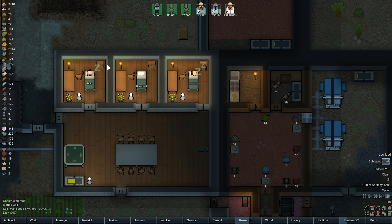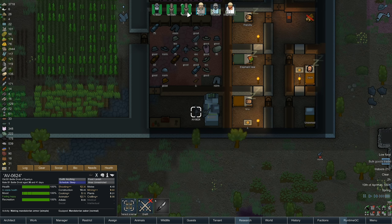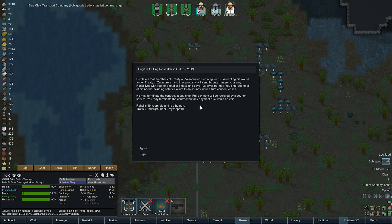We need to get more meals — we've only got like ten of each. AV is currently constructing, FJ is researching, and NK is building, so it's kind of hard to pick which one to do the most. Okay, we've got a fugitive. He claims that members of the Treaty of Zalabar are coming for him.